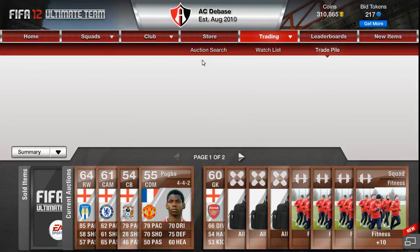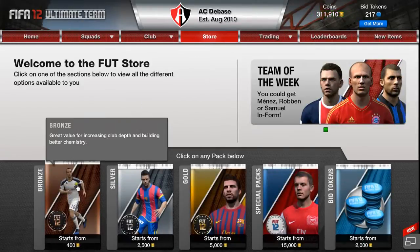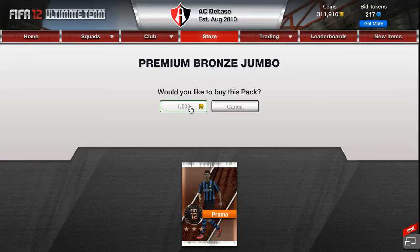This Pack Attack is going to be a little bit different. A few people have asked if I could do some silver packs, so what I'm going to do is a mix of silver and bronze, hopefully quite a few. We'll see if we can hit an inform, so let's get right to it now and open this one here.